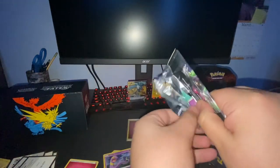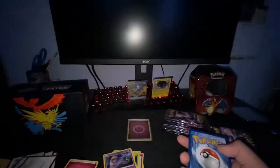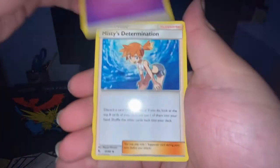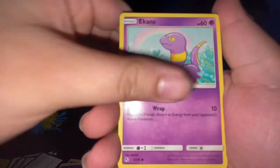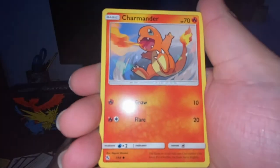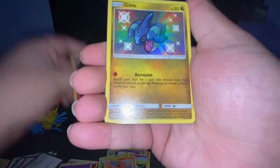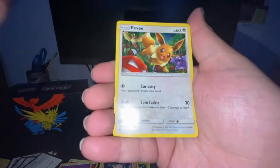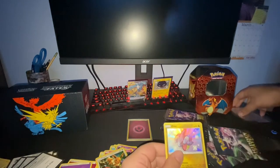Second pack — Mewtwo again. Psychic Energy, Misty, Scyther, Jynx, Ekans, Caterpie, Paras, Charmander, Clefairy. Gible Holo and an Eevee Holo as well. Shiny Vault Gible — not bad. Two for two on the hits. These shinies look so much better than Shining Fates. Holy moly.